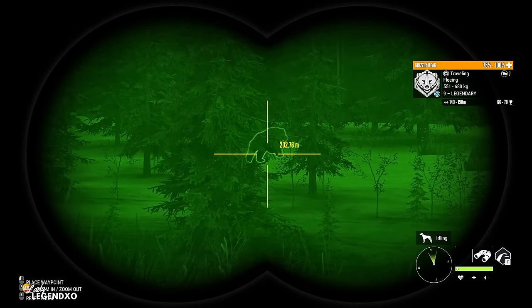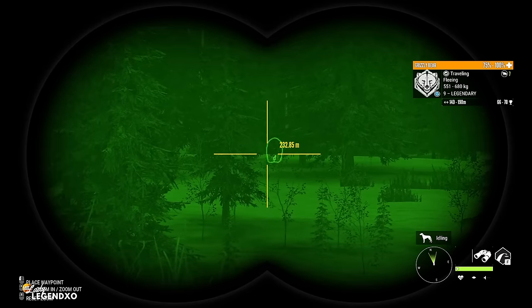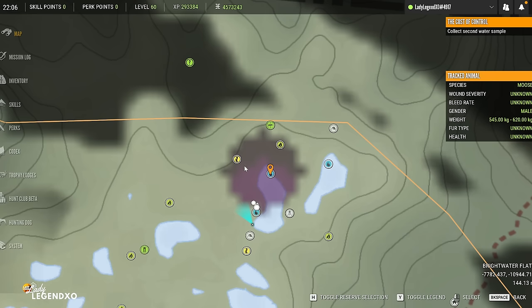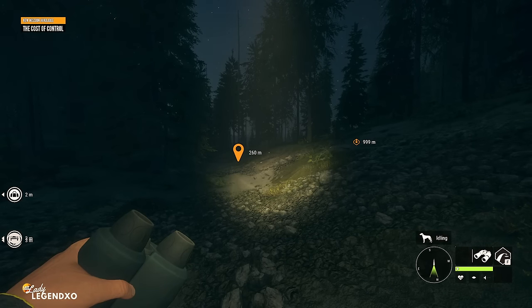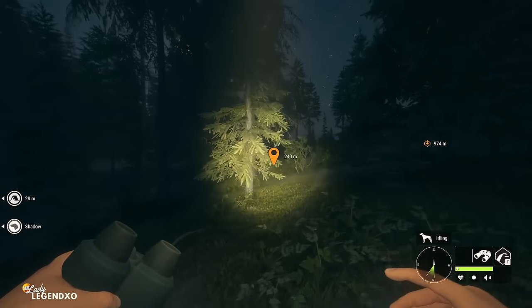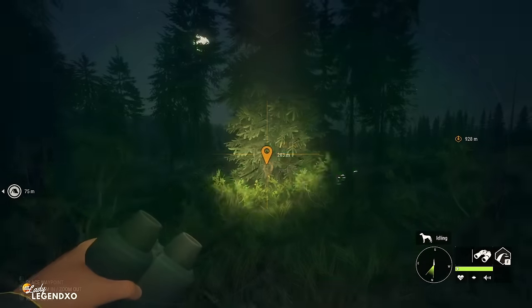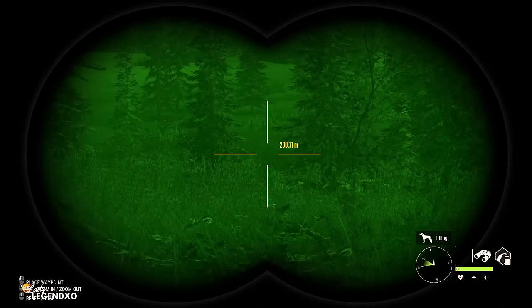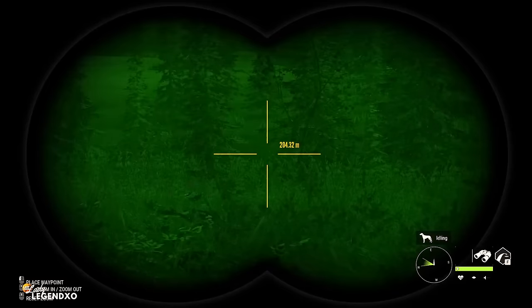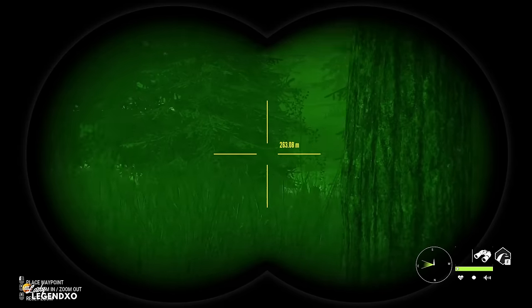Oh my gosh — I just came right out of my tent and there is a level 9 Legendary right there. It's disappearing fast and we have the worst wind possible. We're going to have to come in from the top because tracking him is going to be very frustrating. I put a tent here so that I have a perfect wind coming in — I left the game and came back to refresh the map. I dropped the tent 250 meters away, which is the perfect distance so as not to spook him out of his zone. Hopefully our level 9 Legendary is in his zone.